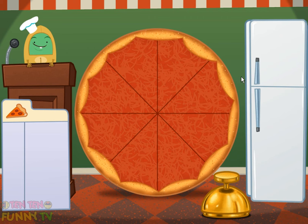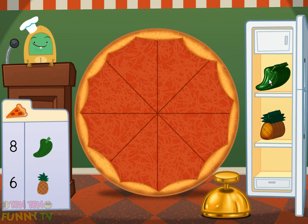Drag items from the fridge and put them on the pizza. Click the bell when the toppings are just right. Make a pizza with 14 toppings. Add 8 peppers and 6 pineapples.